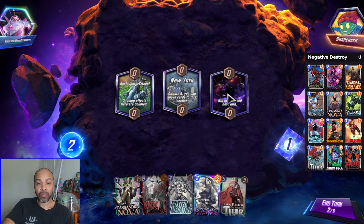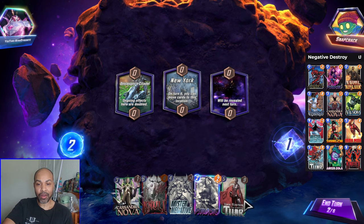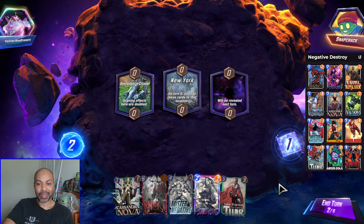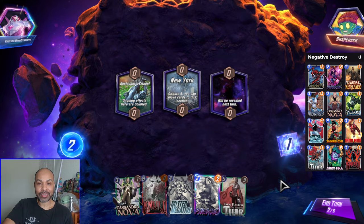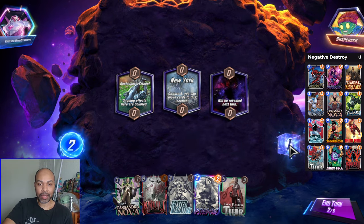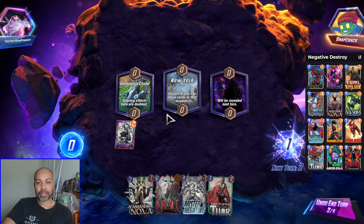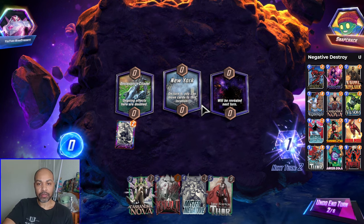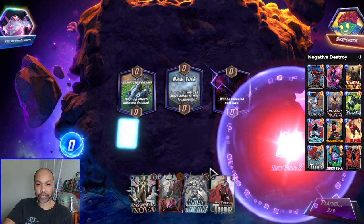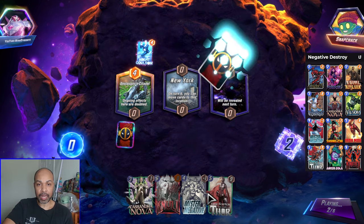I have all three cards — these are the three God Hand cards you want. Then you pray that your zero power cards stay in the deck until next turn when I can play Mr. Negative. I'm going to snap into this. I'm going to play Psylocke left. I can always move cards because of New York, unless they shut that off. But I am just very well positioned with my hand, so that is why I'm snapping.